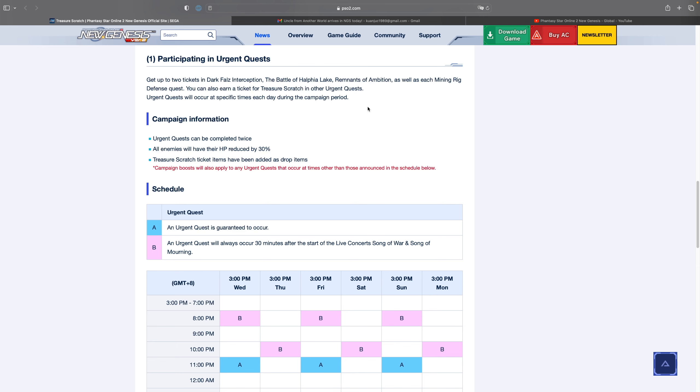You also get tickets by participating in Urgent Quests. Whenever an Urgent Quest comes up — Dark Falls Interception, Battle of Halfia Lake, Remnants of Ambition, or each Mining Rig Defense Quest — it can reward you up to 2 tickets per try. Because of this campaign, you can do Urgent Quests twice. Complete the first run and get 2 tickets, then run it again for another 2 tickets — so every time an Urgent Quest pops up, you're almost guaranteed 4 Treasure Scratch tickets. To help runs go faster, all enemies have their HP reduced by 30%, so I highly recommend taking advantage of this event.